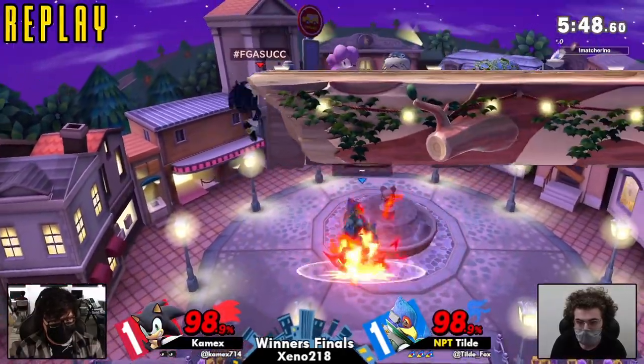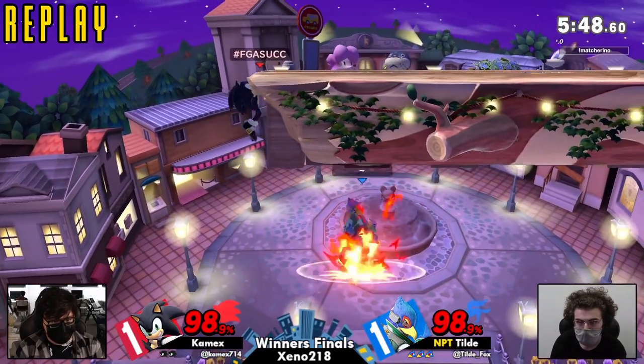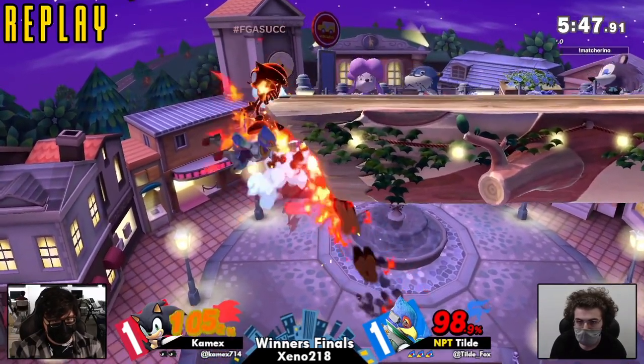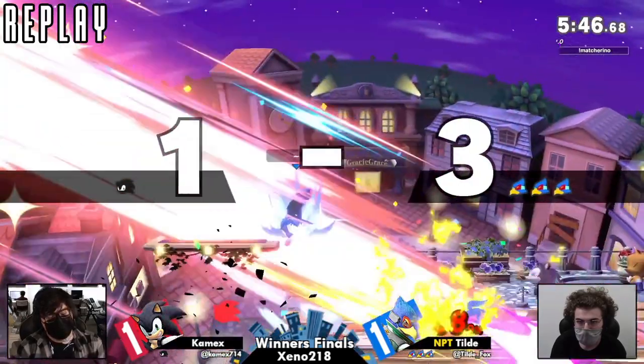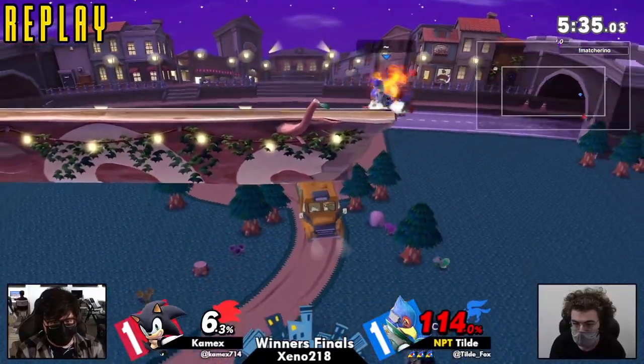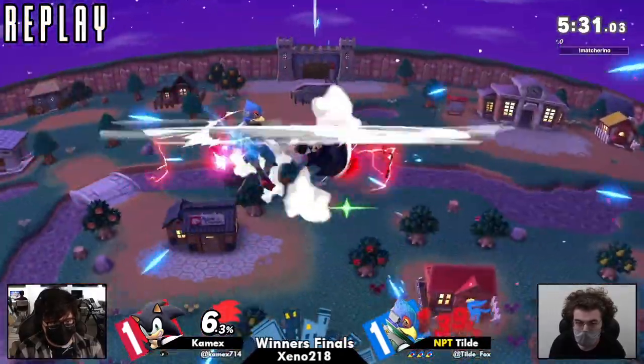Oh, this was clean. That was absolutely clean. And they used their jump too in the thick of all that — that was very good on Tilde's part. It seems kind of tough to hit that input: instantly grab ledge, drop ledge, drop ledge, double jump. And this was really smart — that was super smart from Kameks.